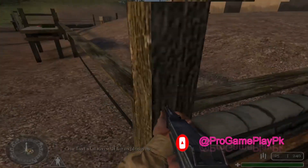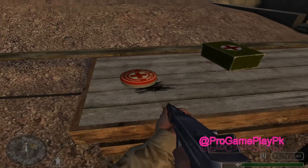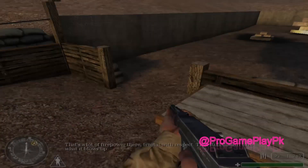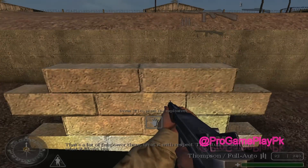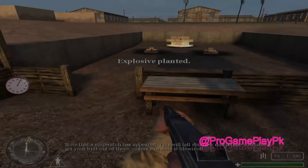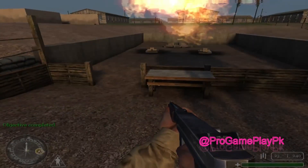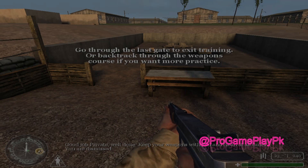Our last station will be explosives. Pick them up, partner. That's a lot of firepower there. Treat it with respect. That stuff doesn't care what it blows up. Note that a stopwatch has appeared. This will tell you how much time you have to get your butt out of there unless you want it blown off. Good job, Private. Well done. Keep your weapons with you and clean at all times. You are dismissed.